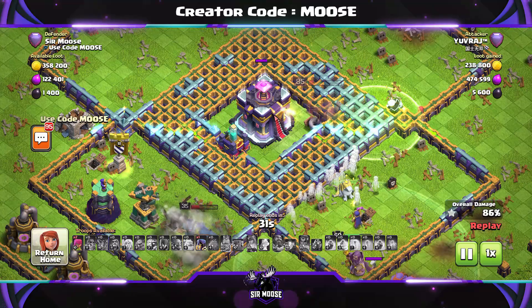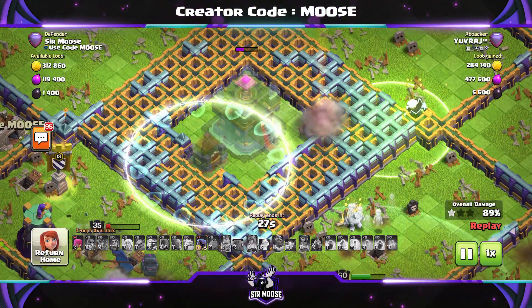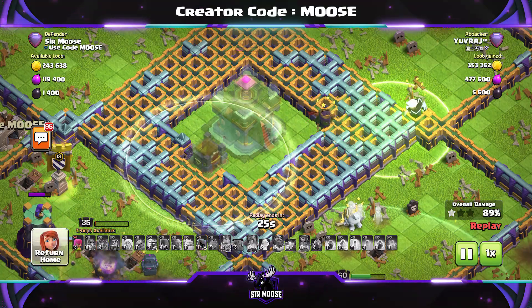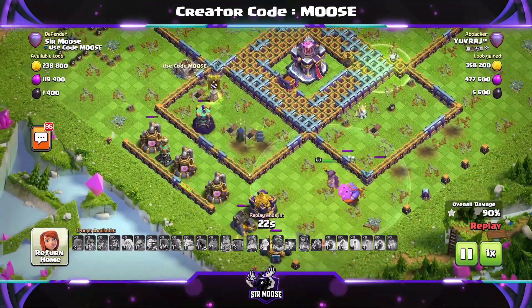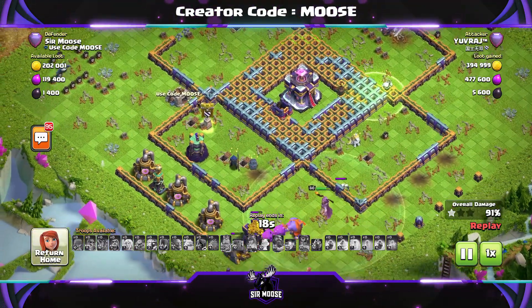The queen has made it to that central compartment, but the town hall is now invisible again and the queen hit the tornado trap. That's it — the base is okay. I think this base is a bit different and it's going to do very well for you in the legend league.